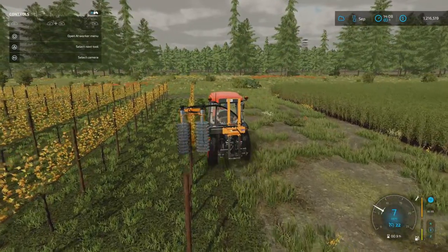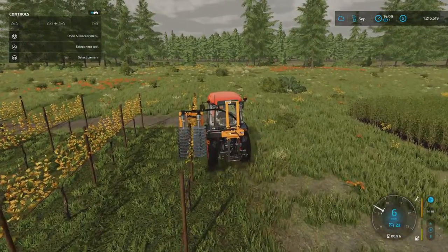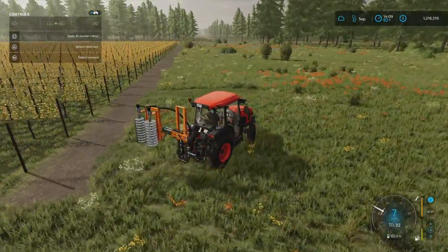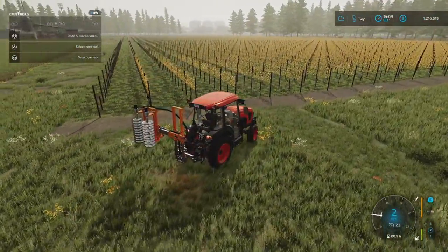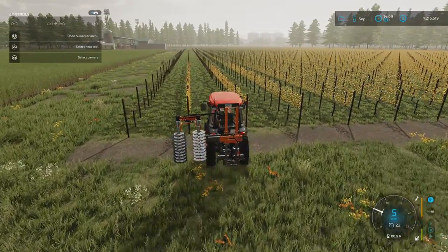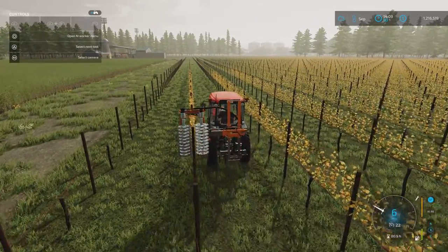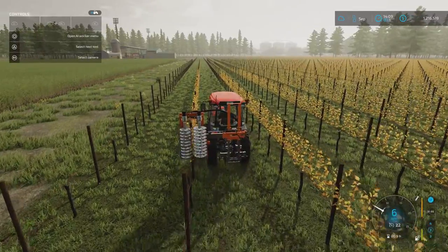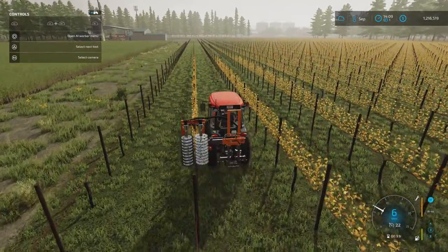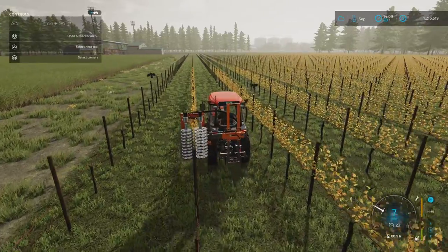I need to get the mowing done on those two new plots then plough all that out. I was hoping to get some seeding done in this episode but I don't think I'm going to get that done. Liming I might do off camera. Next episode I think I might get some ethanol on the go. I'll get our seeding and planting done — corn in the double field, and then we're going to do sorghum in the megafield. A massive, massive amount of sorghum.